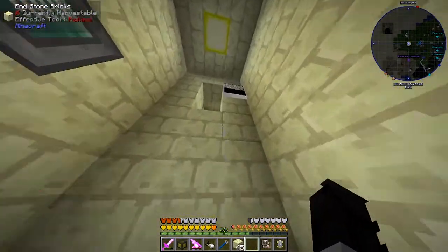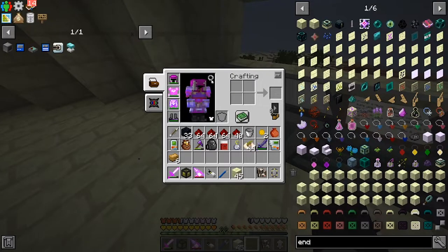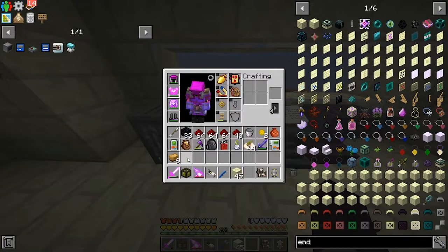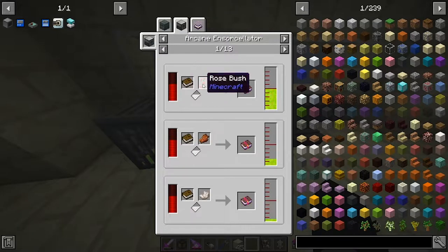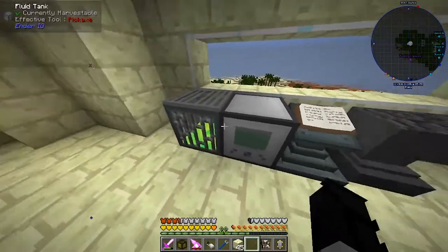Now if we go up to the floor - here we have all of our enchanting stuff. We have a tank here that we can use to repair our bubble. We can place the bubble in here and we'll use the XP to repair it. We also have an arcane ensorcelator or something - basically it enchants books. If I press 4 on it we can see what it can do. If I put a rose gold book I can get thorns, and it uses essence of knowledge.